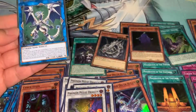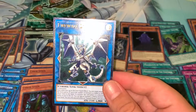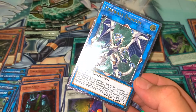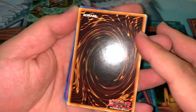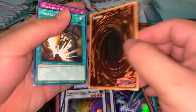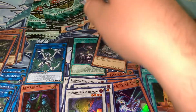That was very anti-climactic. Two packs after the Sidra we got Firewall Dragon. It looks cool so I can't be too disappointed. Hopefully it's the only one I get and I get one more Forbidden Droplet and two more Sidras. The ratios are a little weird — I've had six ultis somewhere, four somewhere else, and five, so we'll see.